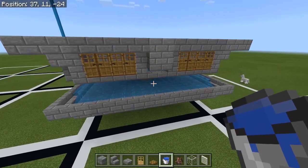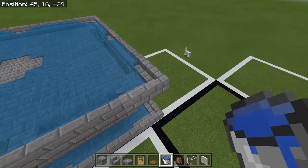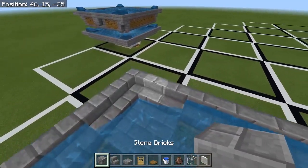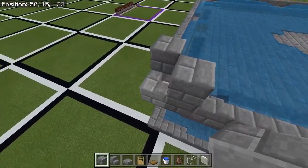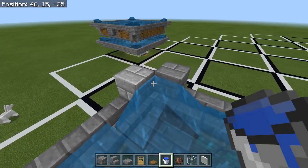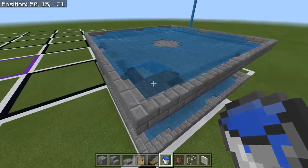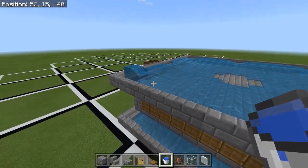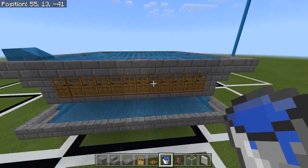Once you've waterlogged all the stairs on both platforms, you can place in the magic water on the corners. Place a block on either side of the corner, place a water source between the two, and then you can break these away and the water just stays there — like I said, magic. Do that for all four corners on both platforms.